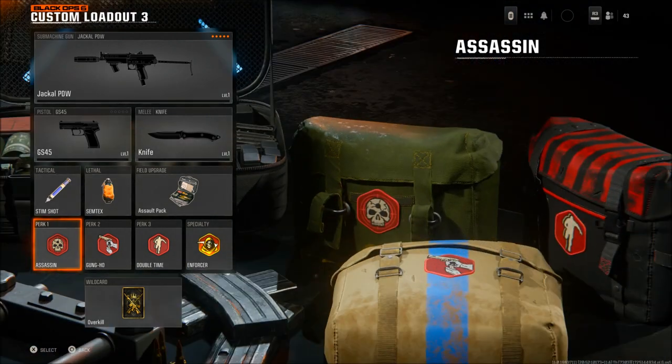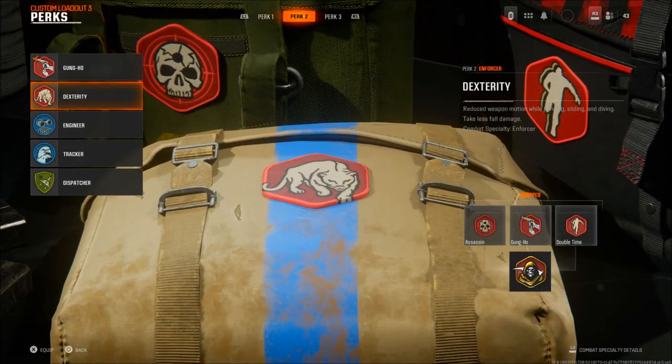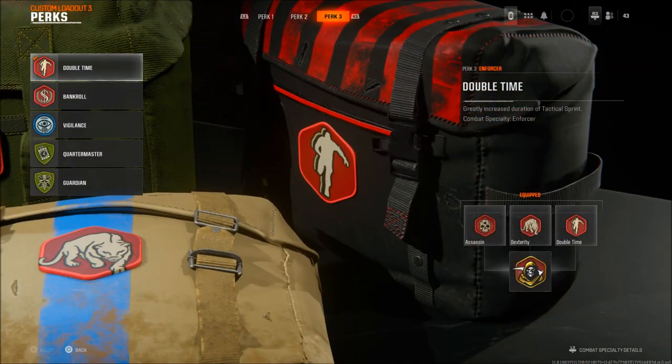For the rest of the class: Stims, Semtex, Assault Pack. I use 3 perks so I can get the specialty perk Enforcer, which is probably the best specialty perk you can get — it's like Quick Fix from Modern Warfare 2 and 3. I use Assassin and Ghost. You can also use Dexterity — I'd probably recommend Dexterity.